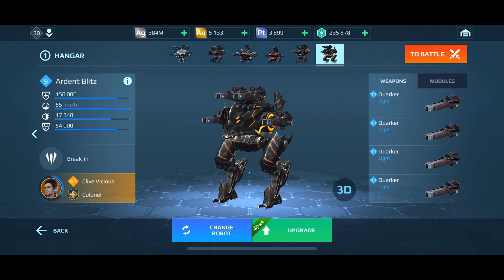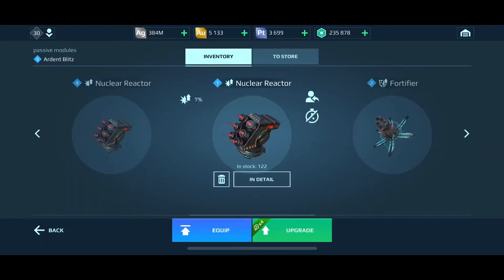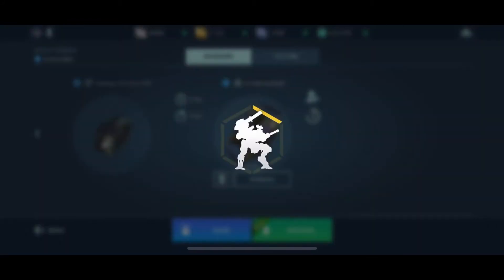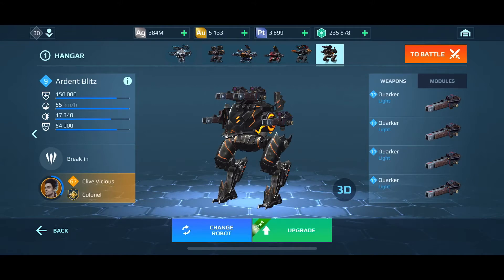For the Ardent Blitz, I'm still tweaking. The idea is to put an anti-control module on my beacon runner because everybody is now freezing everybody with drone skills — it's driving me absolutely nuts. I've set up my active module to be anti-control, weapons to be quarkers, and since quarkers are prolific bullet-firing weapons the build heat will be high. So I put down either freeze or lockdown — I have to check, I can't even remember.